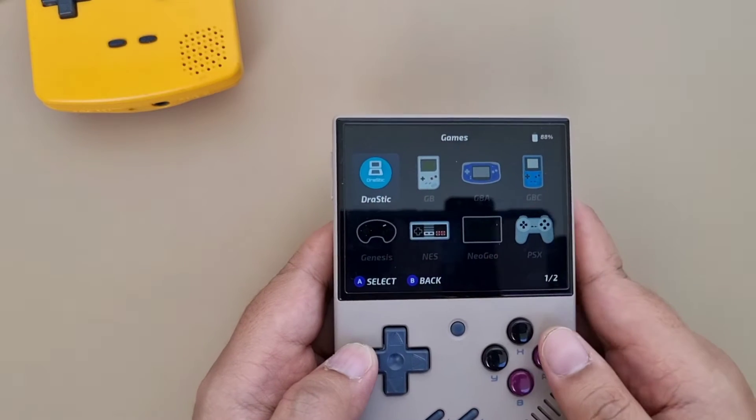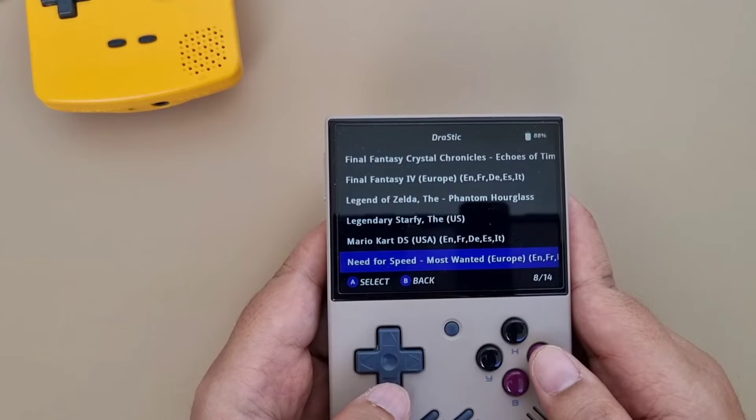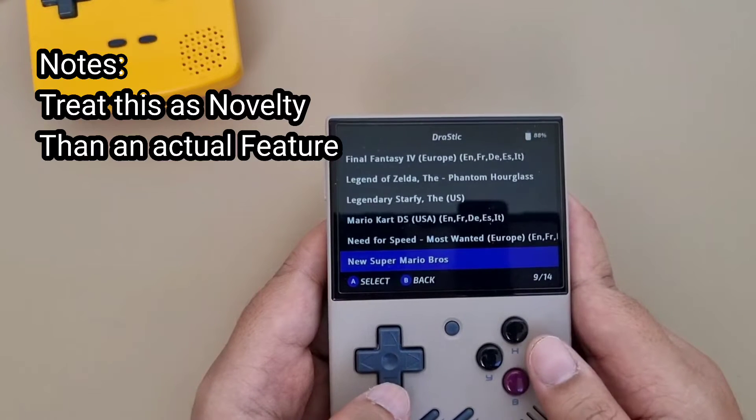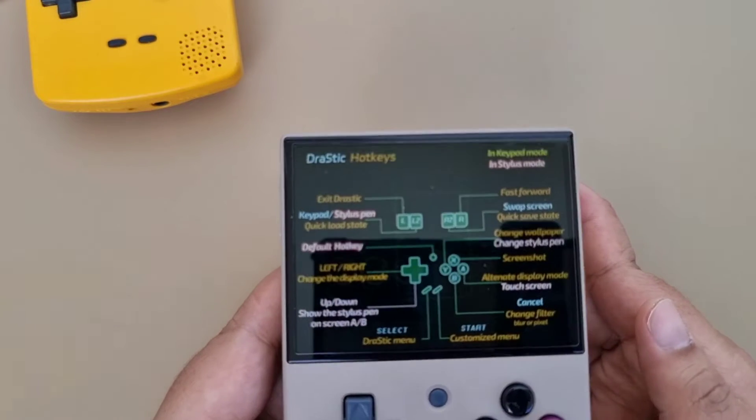Some notes here: DS is theoretically pushing the limits of the Miyoo Mini Plus hardware, so treat this as a novelty rather than an actual feature. I also suggest you leave the default configuration as is.